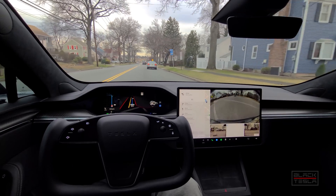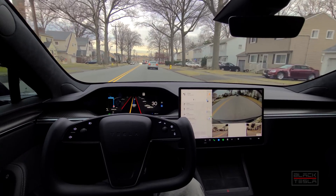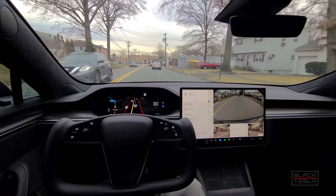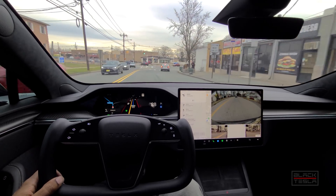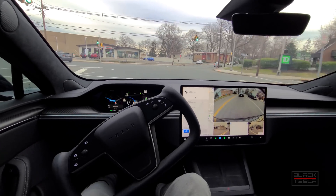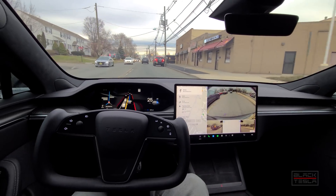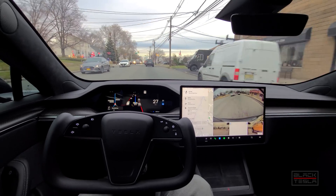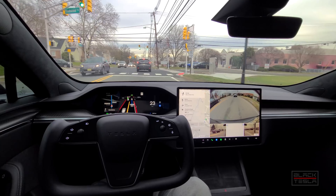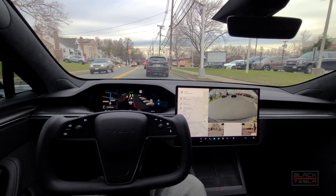Coming up to a very interesting intersection where the ground is uneven — lots of bumps — and it gets complex with congestion and traffic. There were also some lights that were covered but are now active. It handled the uneven road and made that left turn pretty well — pretty good job. The lights are active now so no issue there; previously they were covered and the car didn't know whether they were green, yellow, or red.